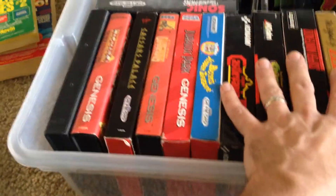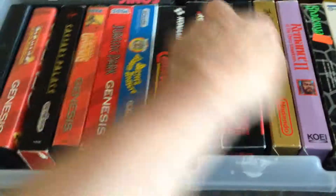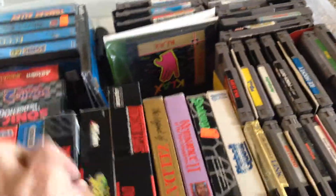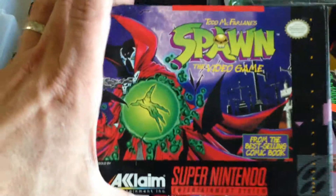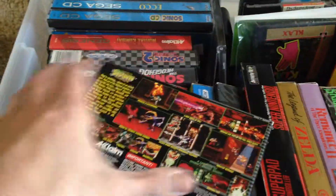Now we're moving on to Super Nintendo. We have a Super Pad controller. For boxed games, we don't have too many. But I have Super Castlevania IV — that's a really good game, I love the Castlevania stuff. And also picked up on a whim, Spawn the video game. We actually bought that brand new out of Toys R Us for about $5 when they were clearing stuff out.